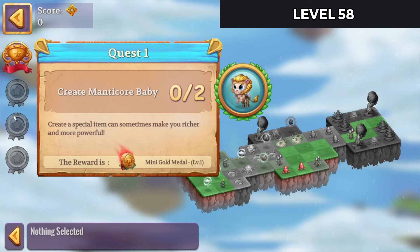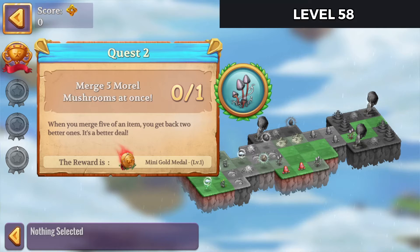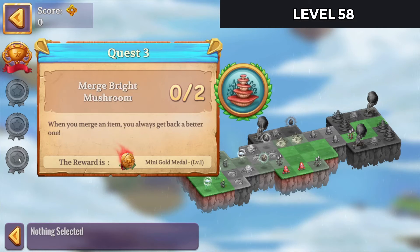Create Manticore Baby twice. Merge five Moral Mushrooms at once, one time, and Merge Bright Mushrooms twice.